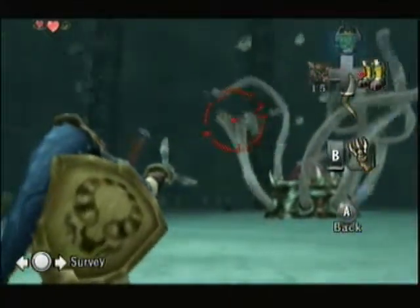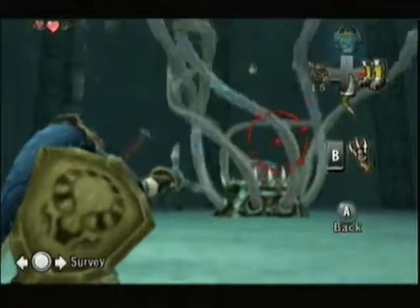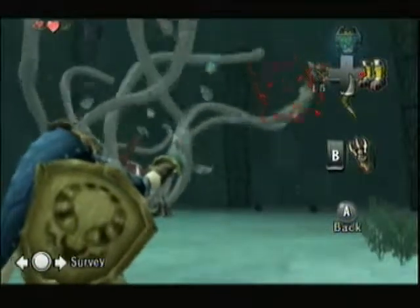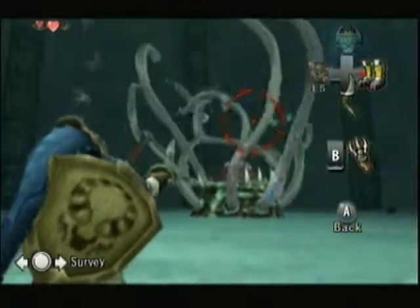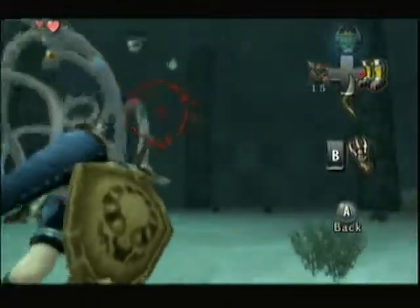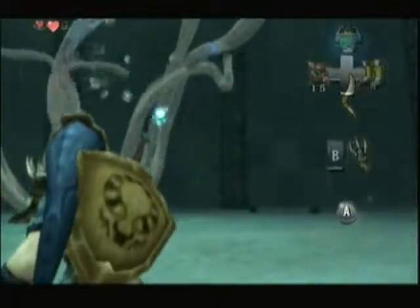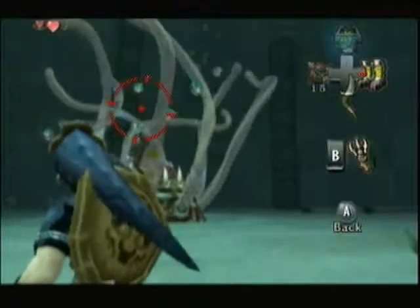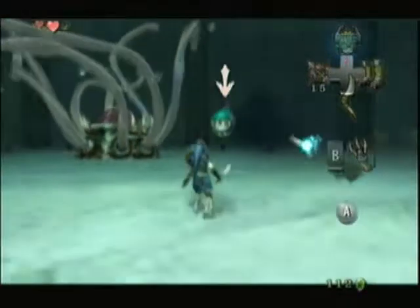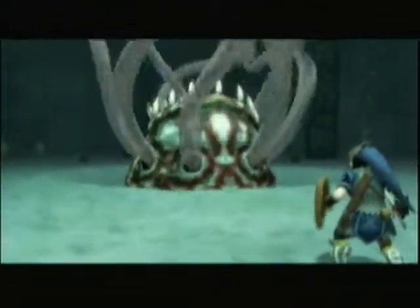I don't even know how this eyeball works. I don't think there's any sort of living creature that would have an eyeball that could do that sort of stuff. What's it even using that eyeball for? It could just be some sort of creature that looks like an eyeball, like a later boss. And they couldn't have made it some other kind of weak point other than an eyeball — like an actual brain, maybe? This is the third boss in a row that has an eyeball as its weak point, and there are a couple more after this too.